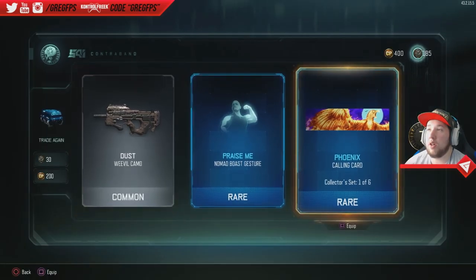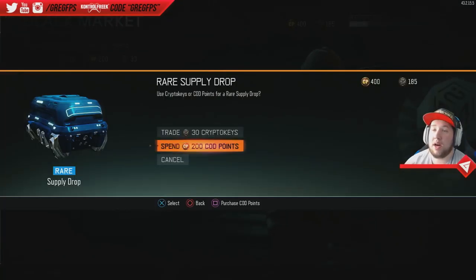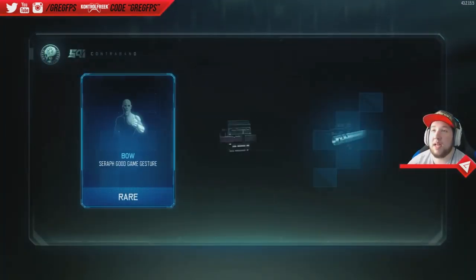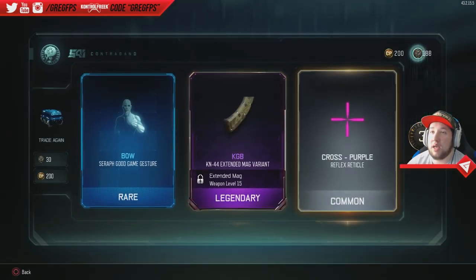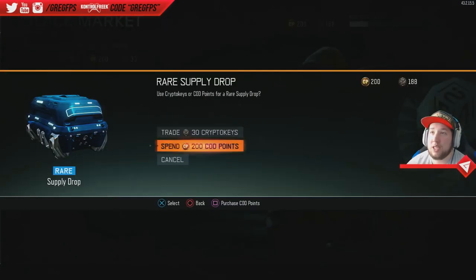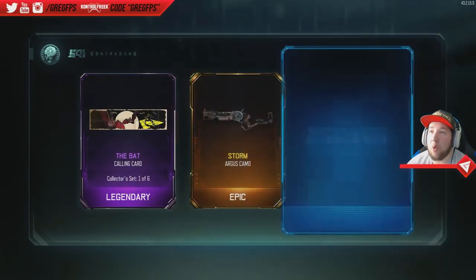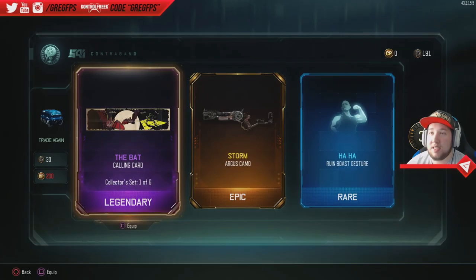Ooh nice, we got a rare calling card — that looks dope, I've seen a few people with that one. We only have two more and we didn't get a wrench or a butterfly knife or anything. KN-44 extended mag variant and we got another gesture. Come on baby — the bat! Oh yes, we got the Storm camo on the Argus — that's my favorite gun, one of my favorites. That actually looks pretty dope I'm not gonna lie.